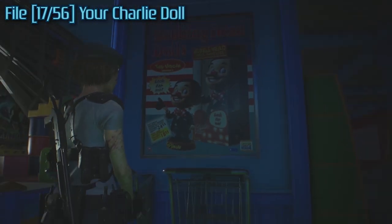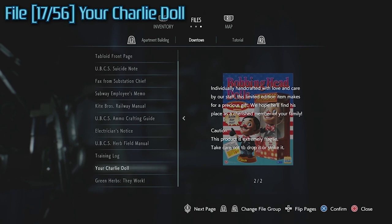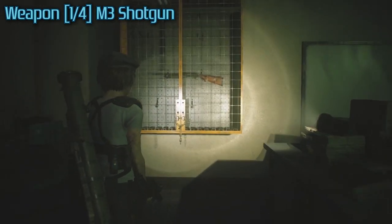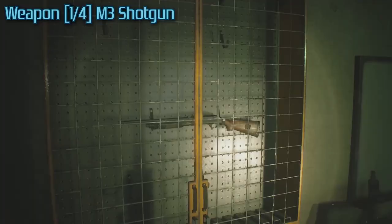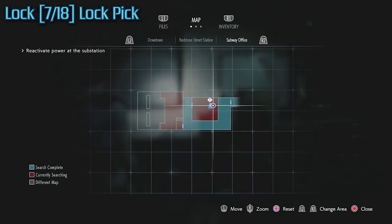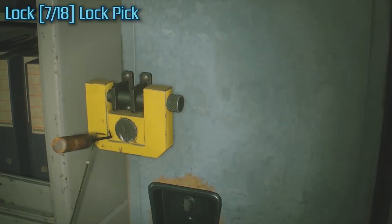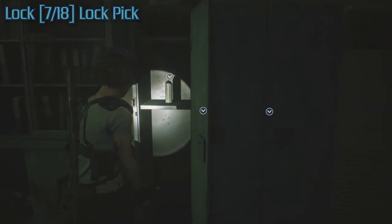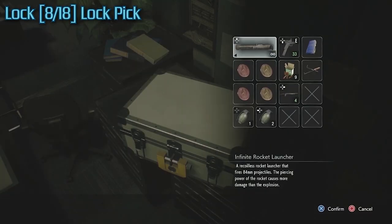Even if you stun him and he drops an item, he'll eventually get back up and start chasing you again, which would be really annoying when trying to collect everything. I recommend you come back and do it now — it sucks that you have to backtrack a little, but it's much better to do it in the least stressful manner. Play it however you want, but I'd strongly recommend taking my advice.